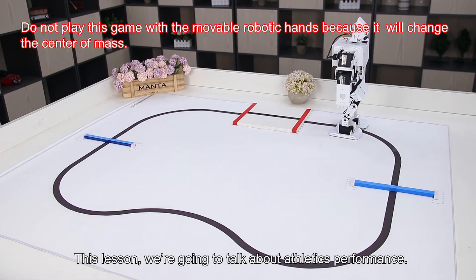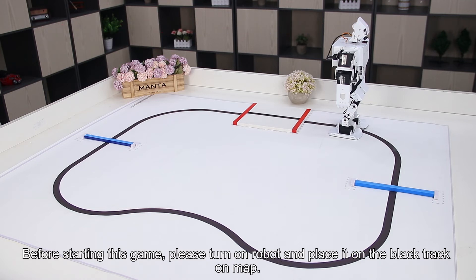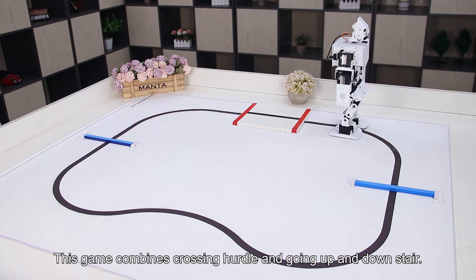Hi guys, this lesson we're going to talk about Athletics Performance. Before starting this game, please turn on the robot and place it on the black track or map. This game combines thrills, hurdles, and going up and down stairs.